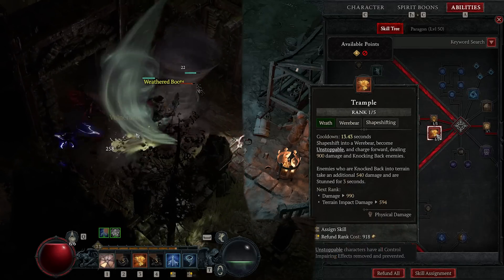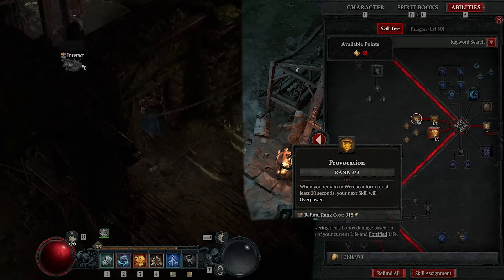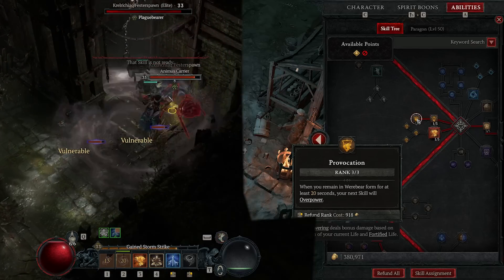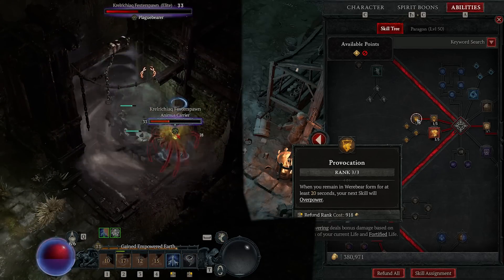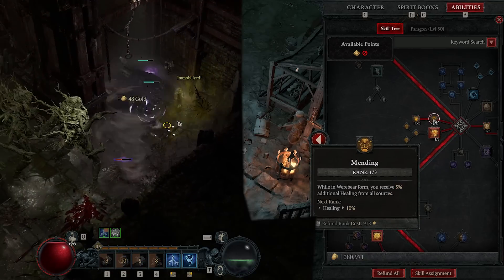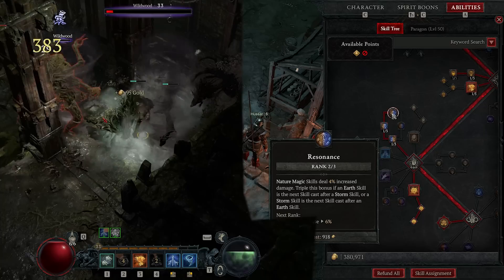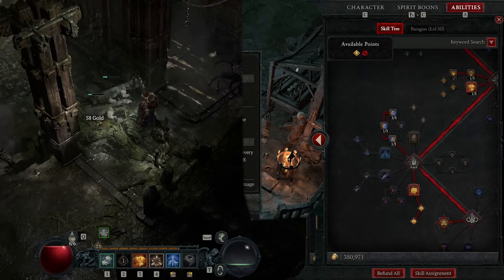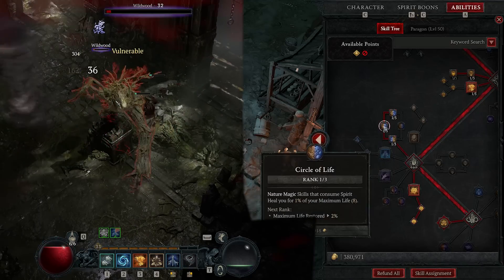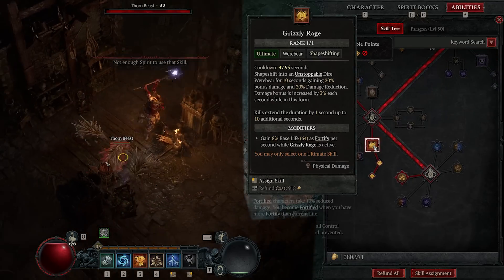Trample is the only mobility skill we really have, so I keep four to five points there. Provocation — if you stay in bear form it makes your attacks Overpower, and as you can see, Overpowering based on your Fortify adds more damage, so that's always going to be good. I took the path to get to Provocation, and then Pulverize is considered a Nature Magic skill, so it gains benefit from those passives — you heal a little bit, deal a bit more damage; it's fine.